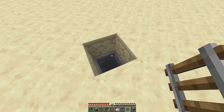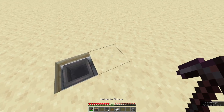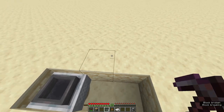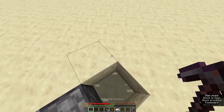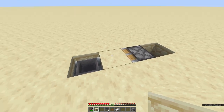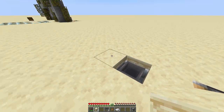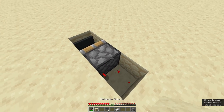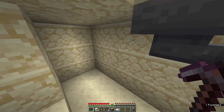Now we want to set up the hopper minecart, so place a rail on this hopper and then the hopper minecart right there. Now dig out two blocks to the side, break that rail, and then place a piston like that. We need to break one more block and get any block you want to put right there — this is going to squish the hopper minecart into a solid block, so you need to make sure there is a block here to stop it from sliding away. Now power this piston and the hopper minecart is concealed.